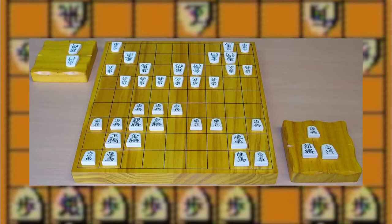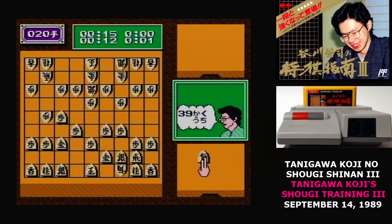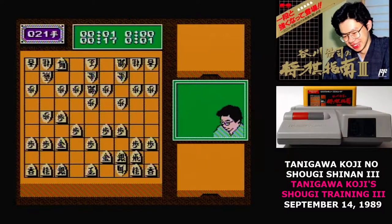Shogi, of course, is the Japanese board game that's descended from the same root game as chess. You have two identical sets of pieces lined up on opposite sides of a grid. Each piece has rules for how they move. Players take turns moving one piece, and the goal is to capture the other side's king. Shogi has two significant differences from chess. First, pieces that you've captured may be placed back on the board on your side. And second, pieces that reach the back third of the board may be promoted by turning them over, giving them a bit more freedom of movement.